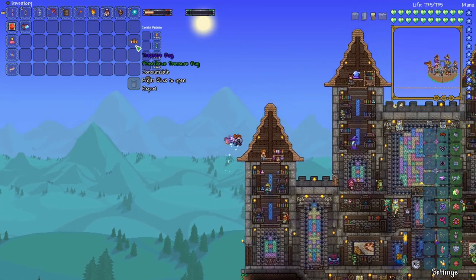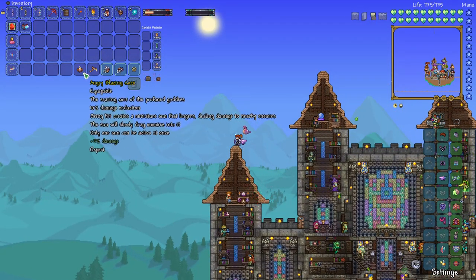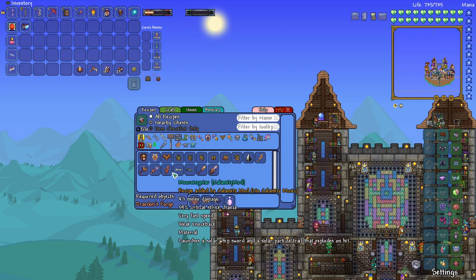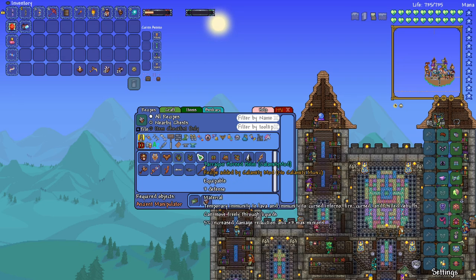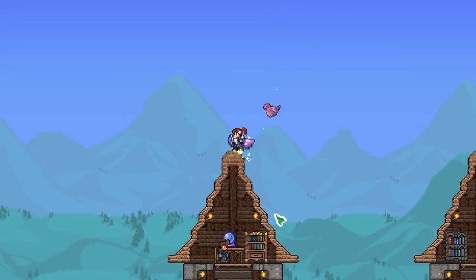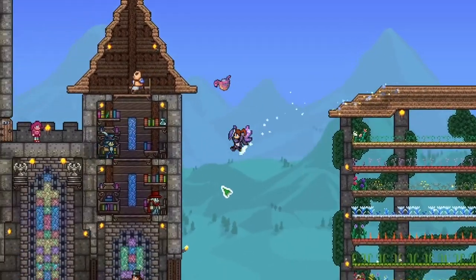Now we can check out what we have in our treasure bag. We got a Blazing Core, we have an awesome rogue weapon, and then we have Divine Geodes. The geodes are what I'm really looking for — they craft into Tarragon armor. So we need Divine Geodes and Eula Bloom. I think that's a great stopping point for this episode. We've defeated the Profaned Guardians and we defeated Providence in the underworld. We still have to upgrade our armor with this new Eula Bloom material that we just unlocked.